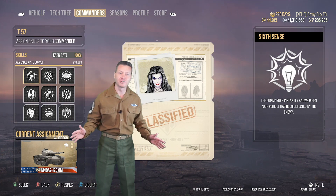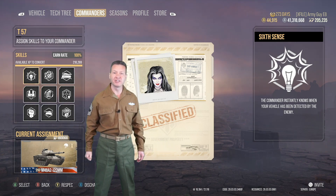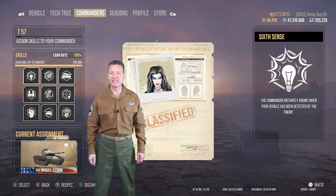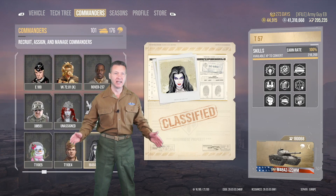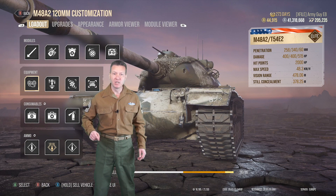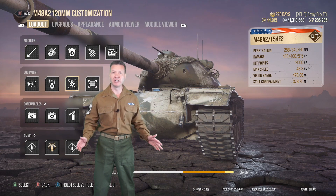Our 9-skill commander is ready to go. She has Sixth Sense, Situational Awareness, Rapid Reload, Track Mechanic, Born Leader, Camo, Steady Aim, Running Gun, and Snapshot. The equipment loadout is optics, gun stabilizers, vents, and targeting info.